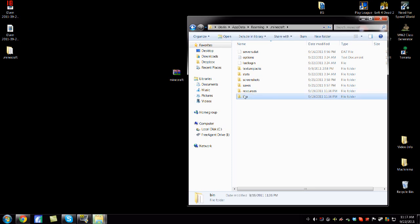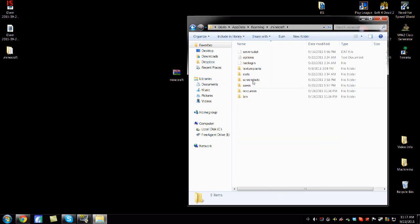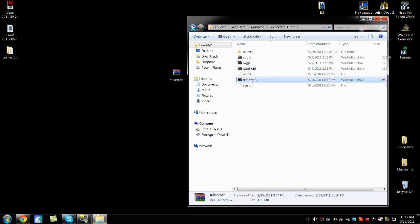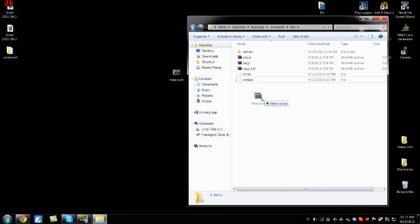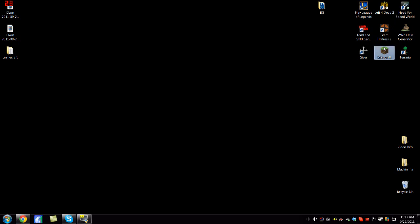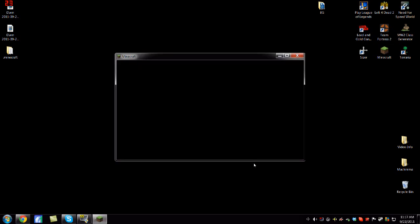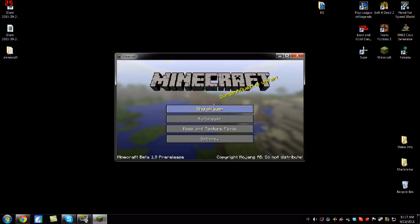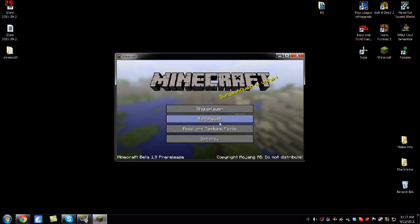So now we have our files done. Let's go ahead and open the Minecraft folder — you're gonna see a bunch of folders here. Open up the bin folder. You're gonna have a Minecraft file here; just go ahead and delete that out of there. Drag the new one in there, close it, open up Minecraft, log in, and then 1.9 pre-release — you can go ahead and go to your single-player worlds and you're good to go.